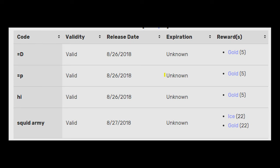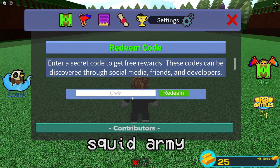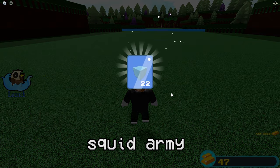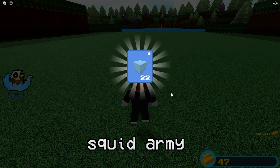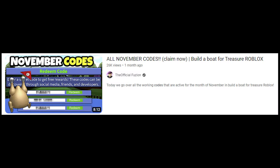Fact 5: Currently, as of January 18th, 2023, there are only 4 working codes. Only trust the Build a Boat for Treasure wiki and not this guy.